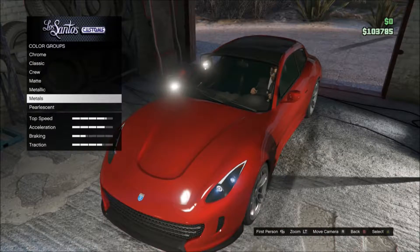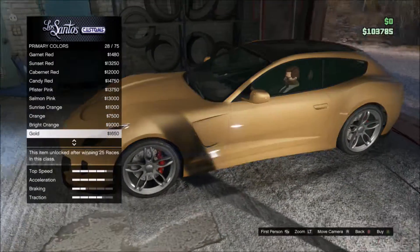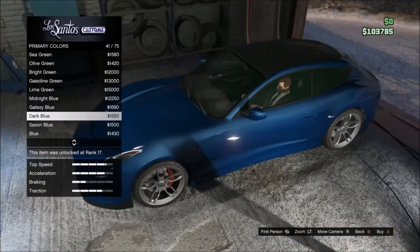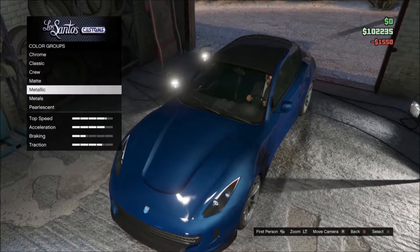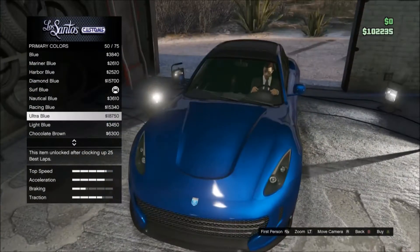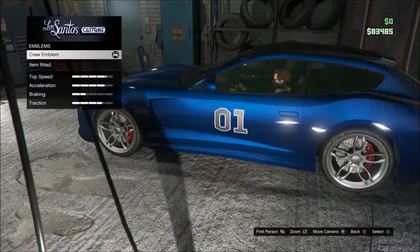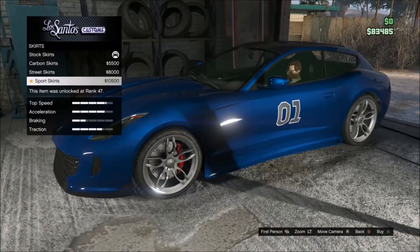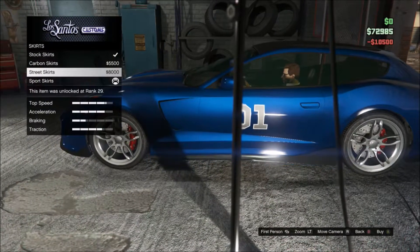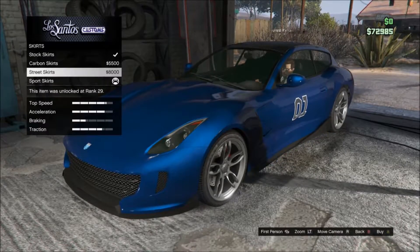Actually, let's not do red. What if we did a dark blue? That looks pretty cool - dark blue and black maybe. What if we give it an ultra blue pearlescent? That's pretty sick. And then we could put the crew livery on the skirts - that looks pretty sweet too. I already bought this so let's get that.